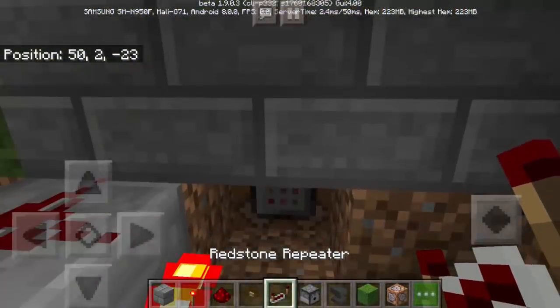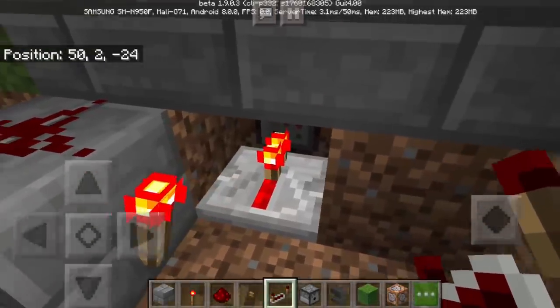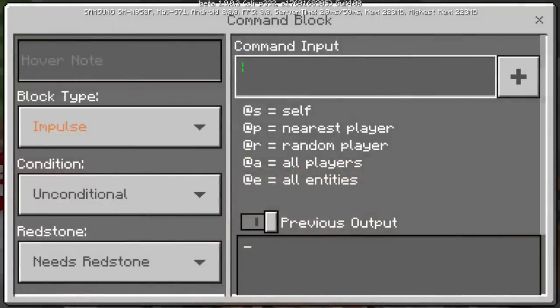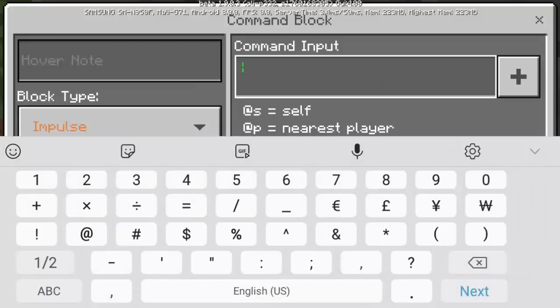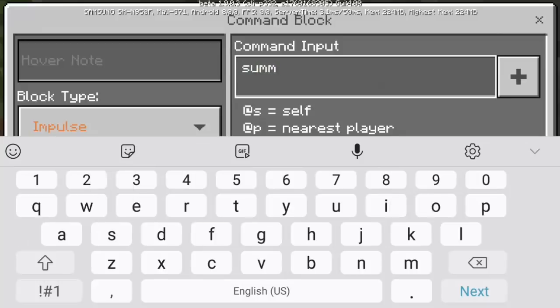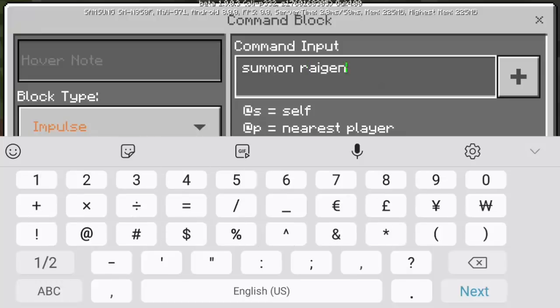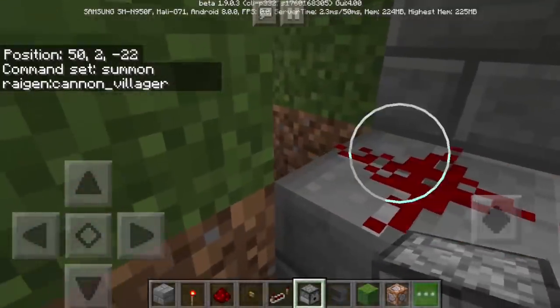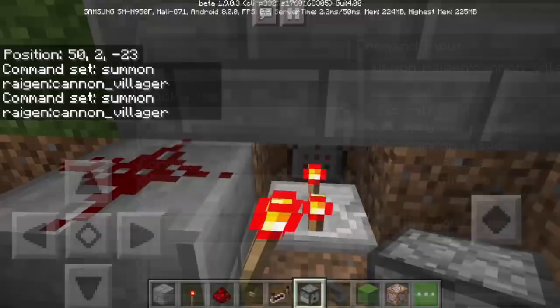Then we will put a redstone repeater here and change the delay up to maximum. Then we will tap the command block and put here a summon — we don't need a slash anymore. Make sure your spelling is correct, and it must be Raijen — I think this is the creator of this add-on. I'm going to leave the link for this add-on in the description down below. The command must be: summon raijen:cannon_villager.